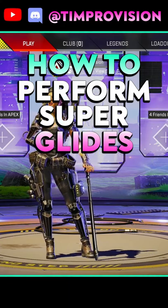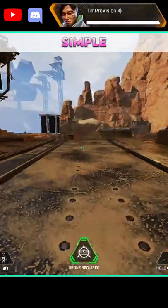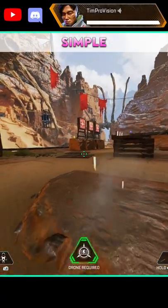Supergliding is becoming more and more used in Apex, here's how to do it. It's actually mega simple, but it does require very specific timing.